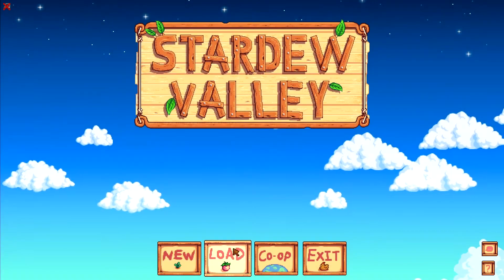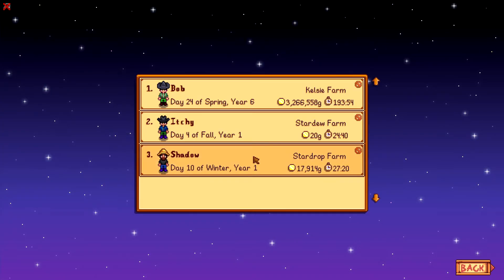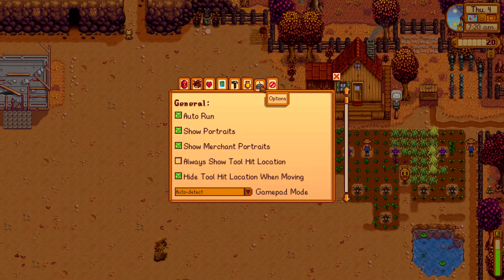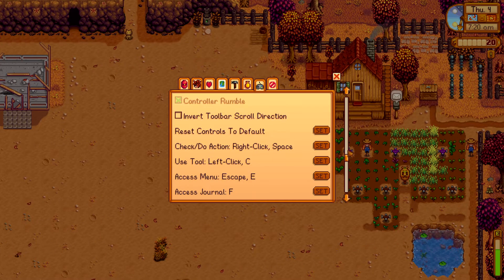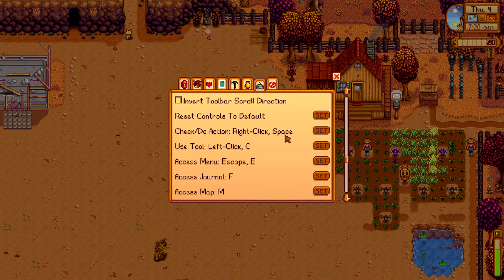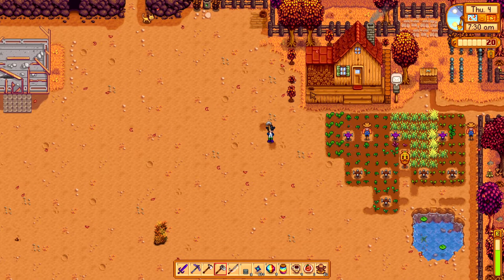Launch Stardew Valley, load one of your farms or create a new one — and this part is really important. When you first use this, go to Options and navigate down toward the bottom to rebind the X key, because as you can see in the AutoHotKey script, we are using X to animation cancel. Rebind the X key to something like Spacebar and you won't have any issues. Then, when you want to use any tool, just press or hold down X and it will do all the animation cancelling for you.